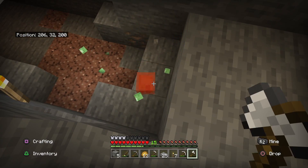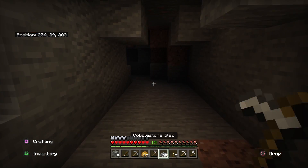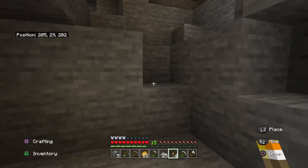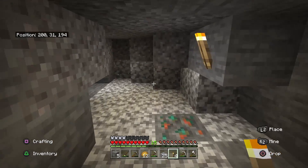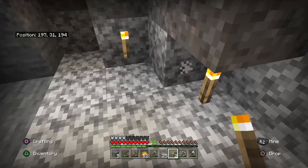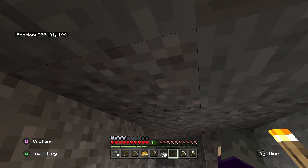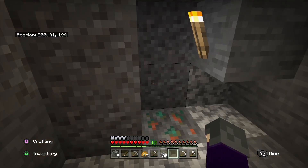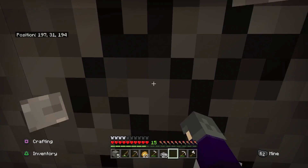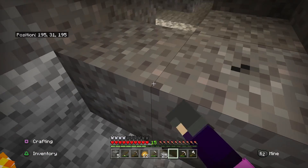For things like sand and gravel, the way that I like to mine these is I put down a bunch of torches. I hit one block — see, where the torches were, the gravel was already broken down.